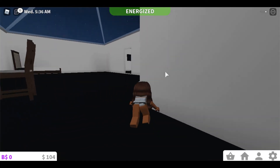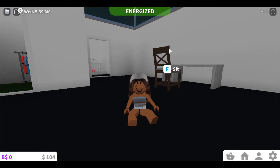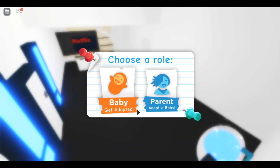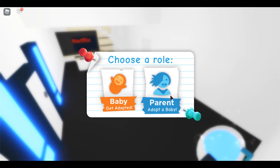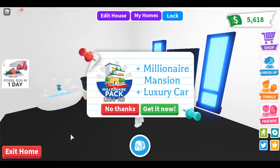...but then if you go into games like Adopt Me, which I will show you right now, you only have the option between kid and parent. As you can see in Adopt Me, there's only baby, child, and parent — you can't be a teenager or just a kid. I'm going to choose parent.